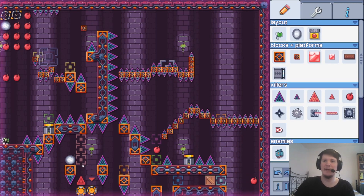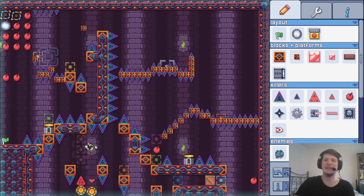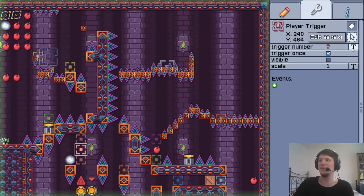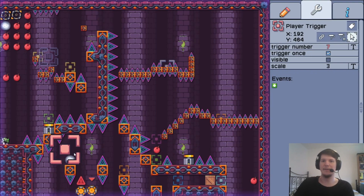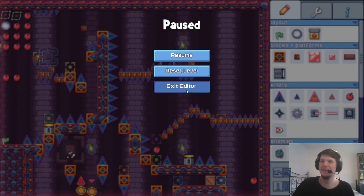But yeah, you gotta be careful with triggers — it's easy to skip them if you don't cover the whole area. And it's fine to have the same type of trigger, just copy-paste it everywhere, because it doesn't matter which one you hit, they always do the same thing. So don't be afraid to place many of the same trigger. Another solution would be to make this one really big and place it like that. But it's up to you.